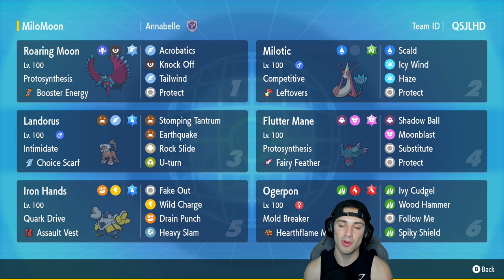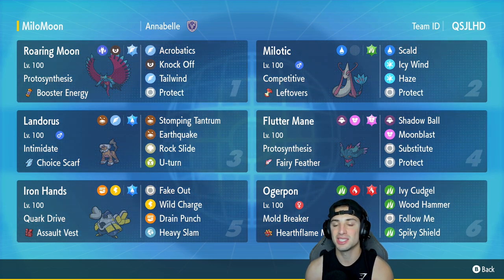In our final slot is the brand new Pokemon and arguably one of the strongest in Regulation E — it is Hearth Flame Mask Ogrepawn. It has Mold Breaker as its ability so it can hit through abilities, and also has Ivy Cudgel, Wood Hammer, Follow Me, and Spiky Shield. If you guys want to rent the team for yourself, the rental code is at the top right hand corner.